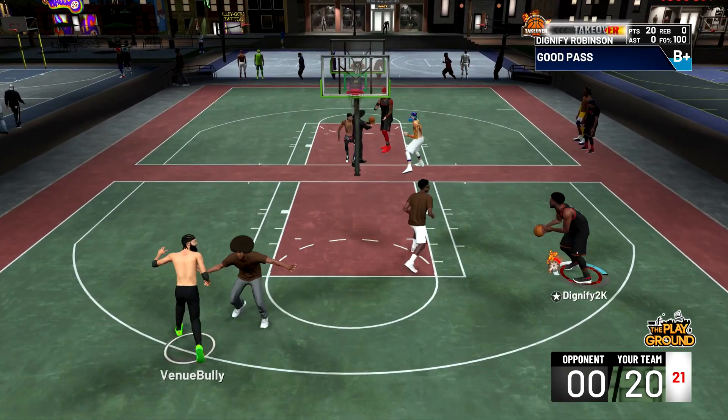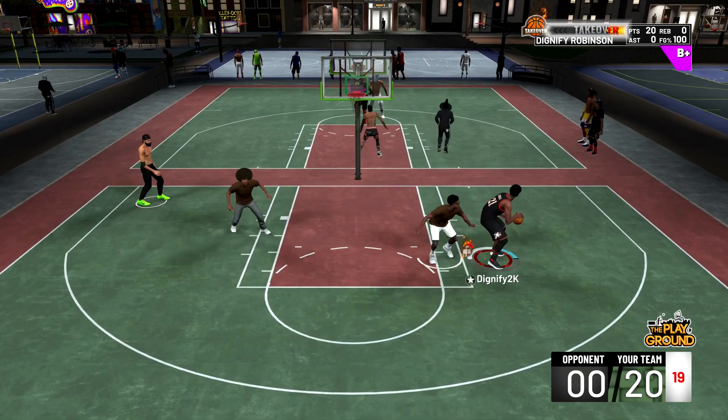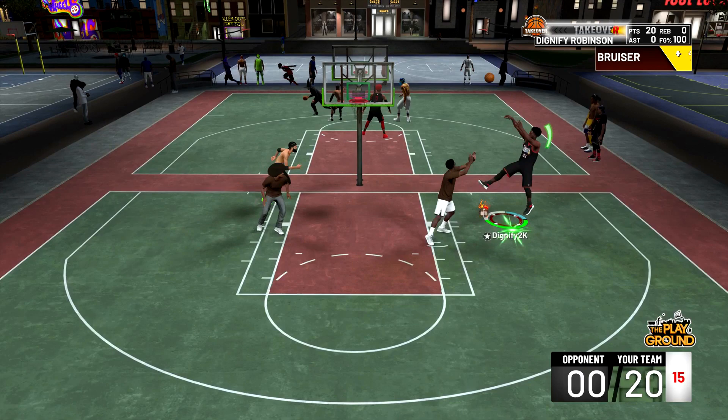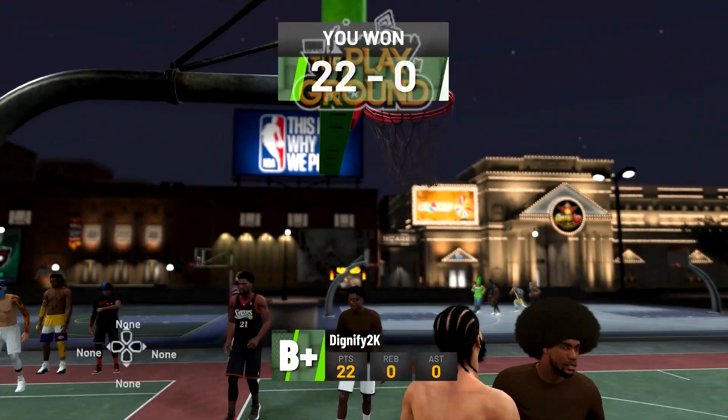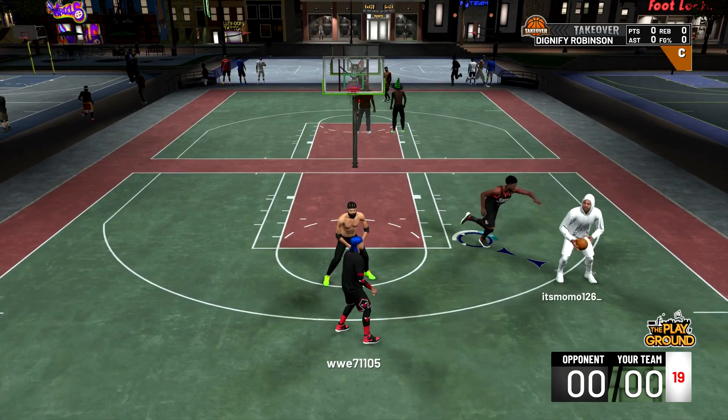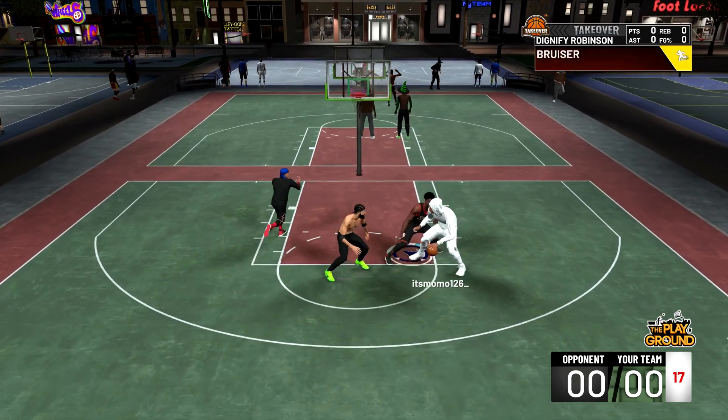This is going to be the last play of this game. I'm going to go in the post, switch my position, step it back, go back in the post, give him the shimmy fade — shimmy fade 8. We're greening it, and that's going to be the first gameplay. 11 for 11. Now we're going to hop straight into this second game.